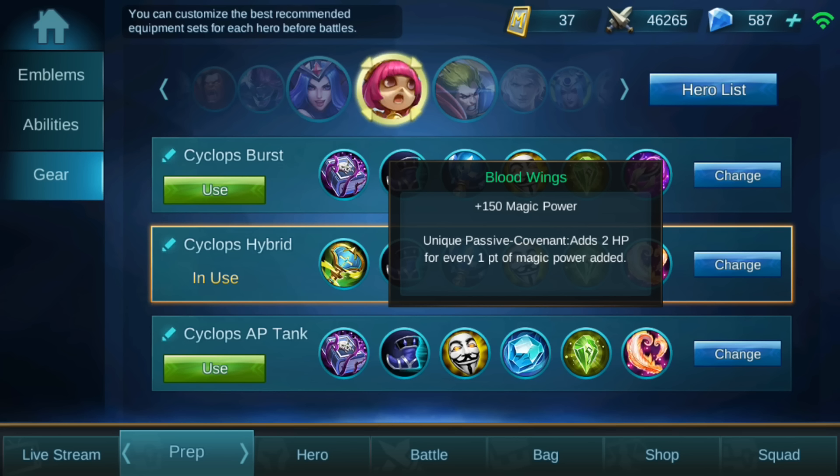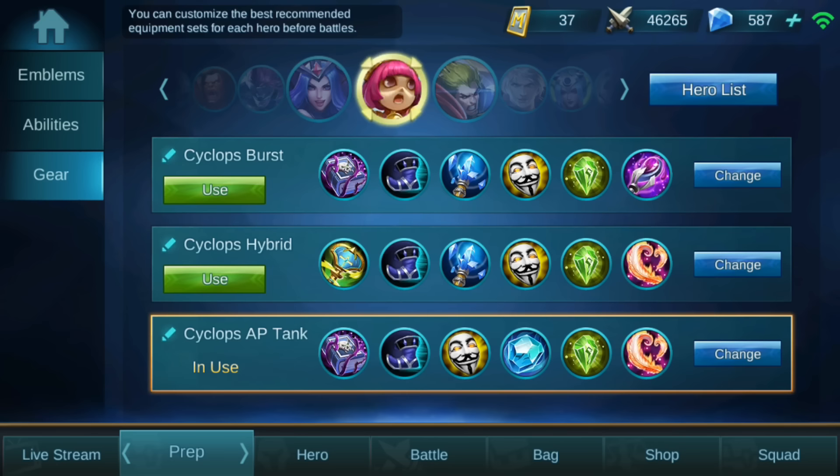For the last item in the hybrid build, you get Broodwinks, because Broodwinks give a lot of magic power and also give bonus HP for every magic power you have — so you'll be a bit tanky.